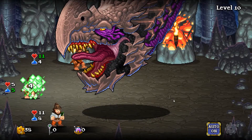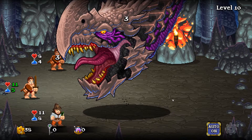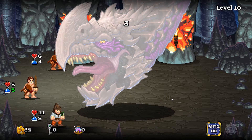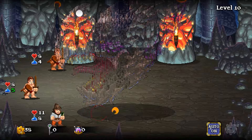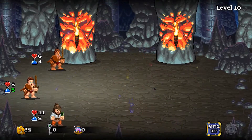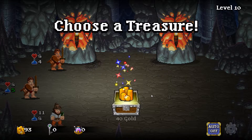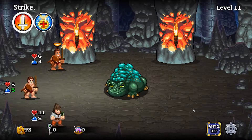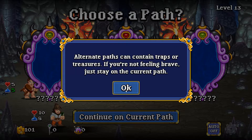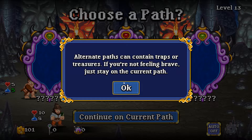We're fighting a big angry dragon. Ow! Luckily he healed himself up. Get him — nice, we defeated him! Let's turn auto off for a second. We get a chest for defeating a boss — choose which one you want, I'll go for that one. We've got some gold. Now there's a fork in the road, you can choose one of three directions. Sometimes there are locked paths you can use a key on.